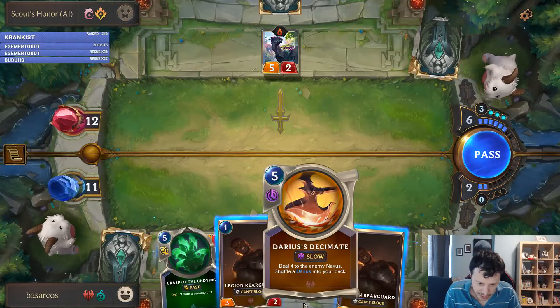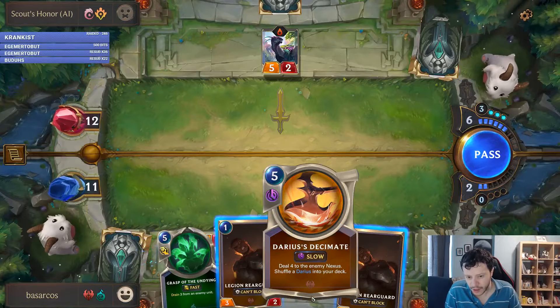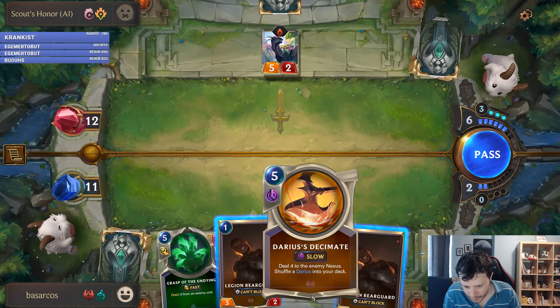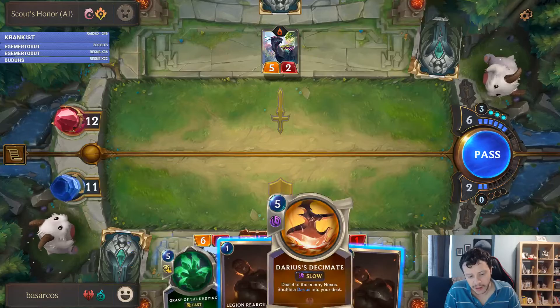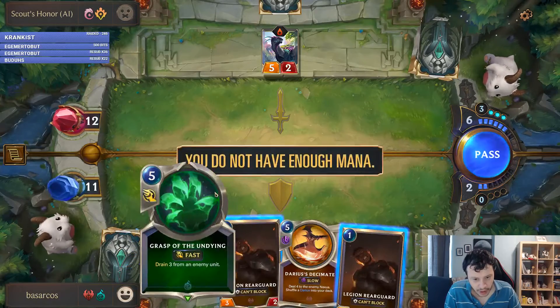As you can see, I have Darius here and I actually drew another Darius. Since I cannot have two Darius's on the board, it changes into a signature spell, which allows me to deal four damage to my enemy's Nexus and shuffle a Darius back into my deck. So let's just do this.